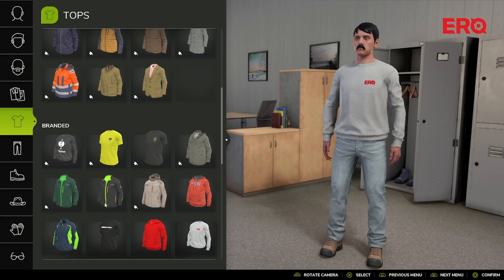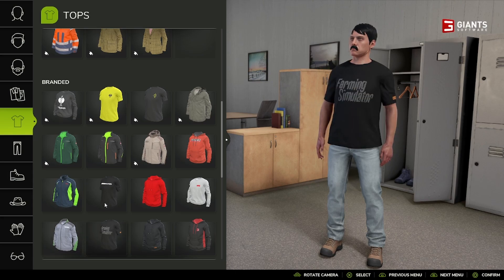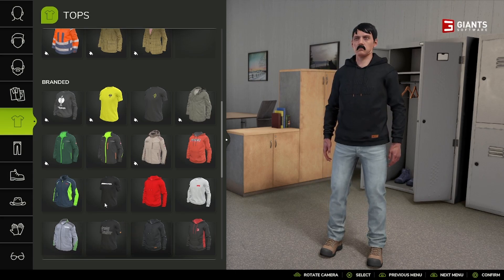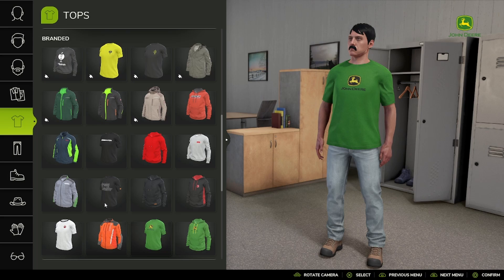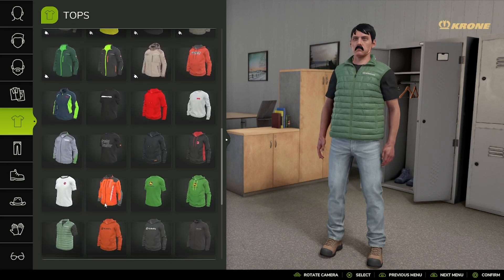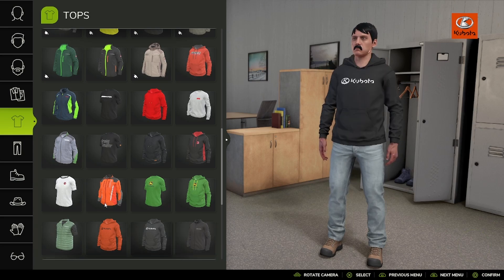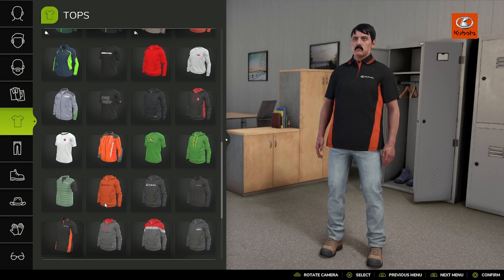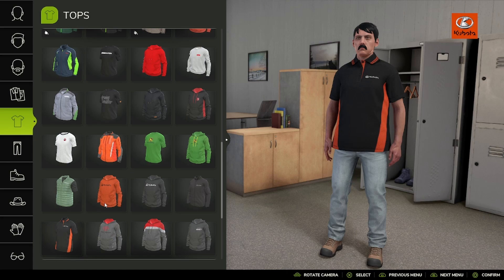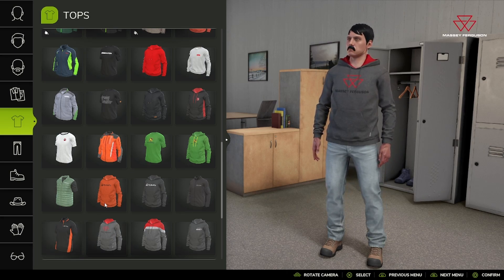We've got brands like Gyro or Eero, Elton, Boss Vent, Giant Software — that's cool — Cardi, Husqvarna, John Deere, Kubota — I count about four Kubotas, and I only remember two from FS22, so I think we've gotten more clothing brands in 25 — and Massey.